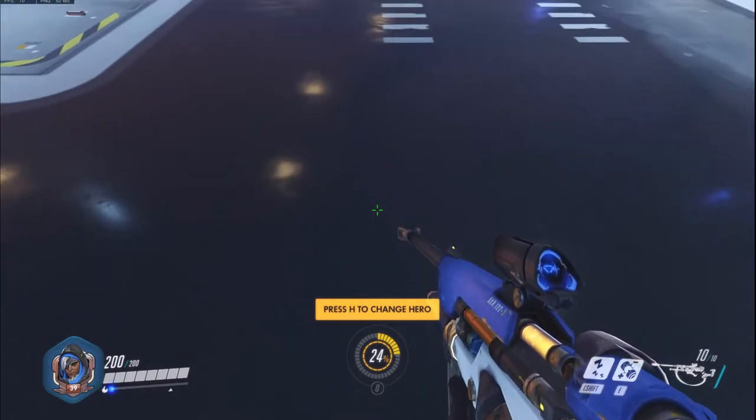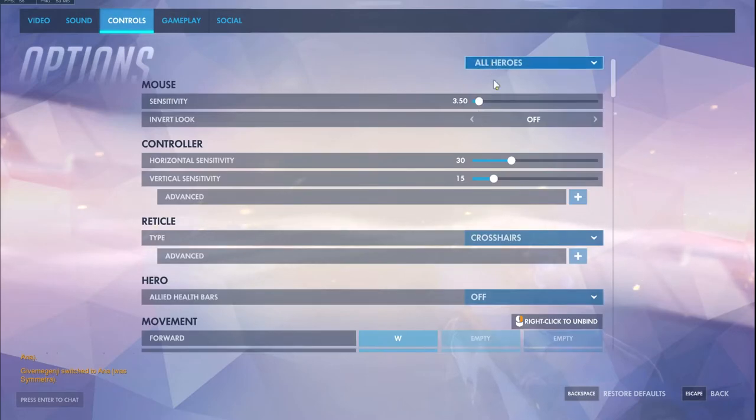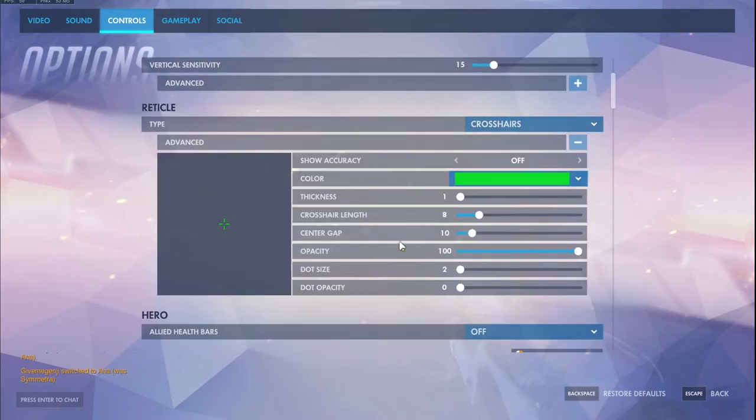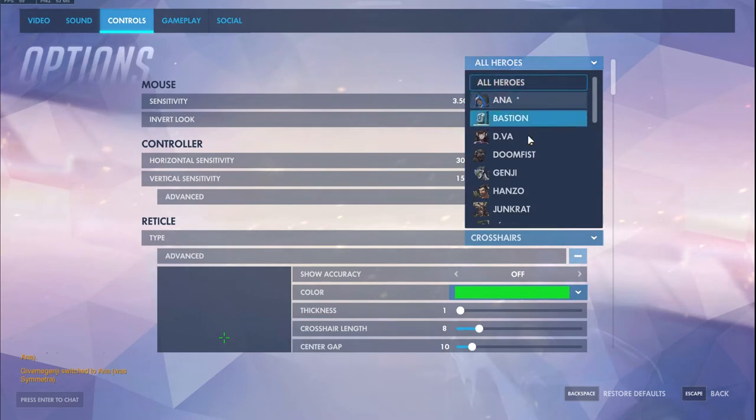This is my crosshair — I use this crosshair for basically all heroes except two, which I'll show in just a bit. If I go down here to crosshairs, these are my settings: I do not have show accuracy on, I have green color, 1 thickness, 8 on crosshair length, 10 center gap, 100 opacity, and dot size is just the lowest possible, same with dot opacity — I just don't want a dot in the middle.